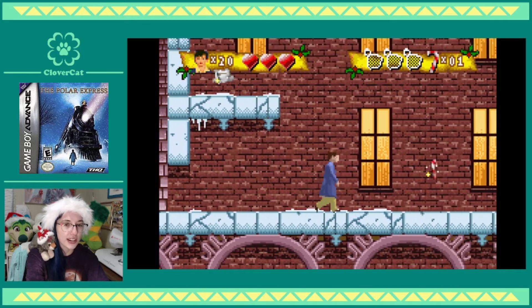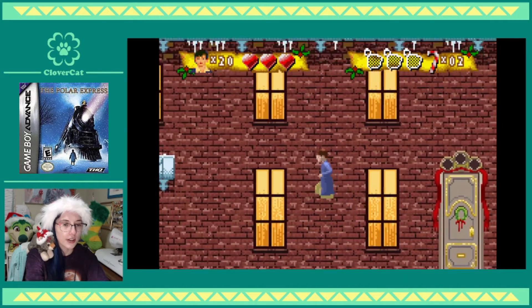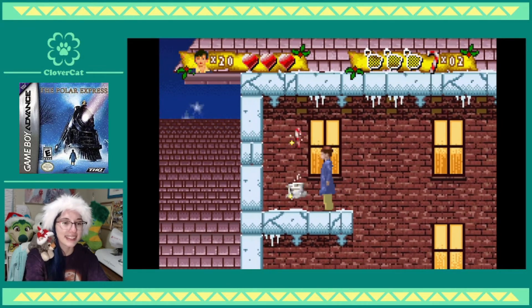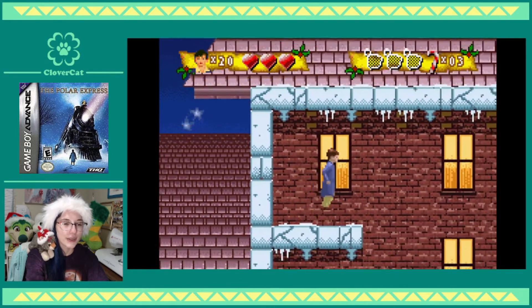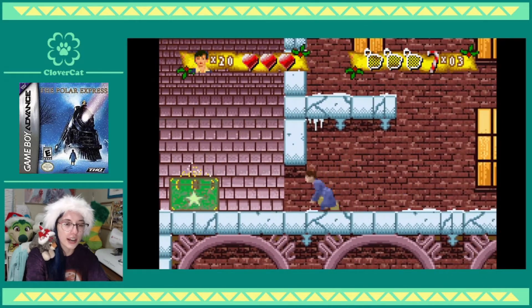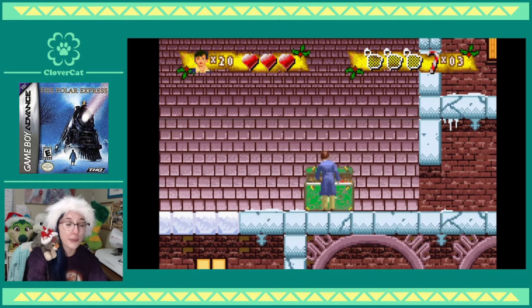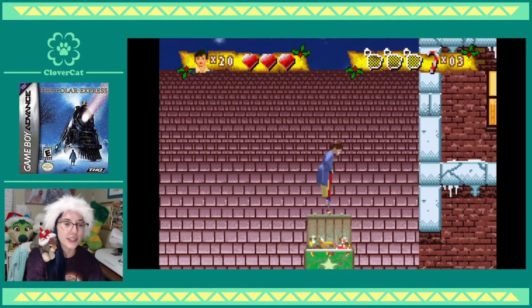I'm gonna pass that chest — I'll come back to it, I'm just curious what's over here. Oh, we have the exit door. Yeah, there we go. I probably shouldn't have got that coffee actually — should have saved it for when I needed health, but at that point I'm already at the end of the level.